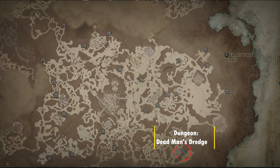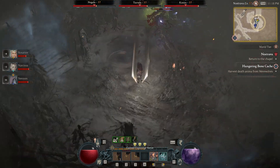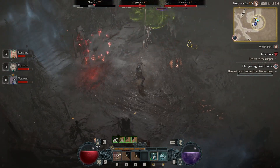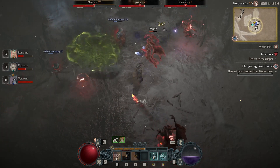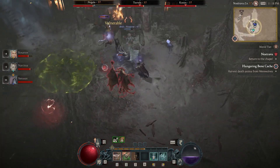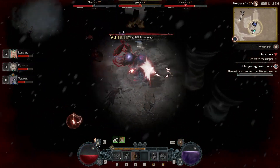We're going to head way south now to Dead Man's Dredge, which drops the Aspect of Piercing Cold. This is a Sorcerer-only aspect. Ice Shards pierce three times, dealing 25% less damage per subsequent enemy hit. Even though it does less damage, it's basically giving you free DPS.